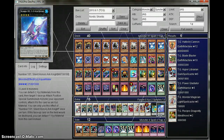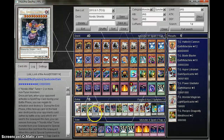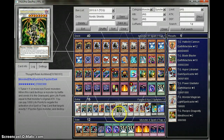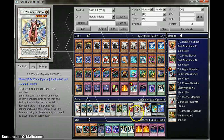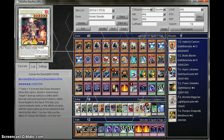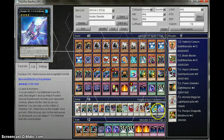For the Extra Deck: one Odin, two Thors, one Loki, one Crimson Blader, one Black Winged Dragon, one Scrap Dragon, one Thought Ruler, one Stardust, one Black Rose, one TG Wonder Magician, one Vulcan Divine, one TG Hyper Librarian, one Levy Air, one Number 101 Shark Knife.